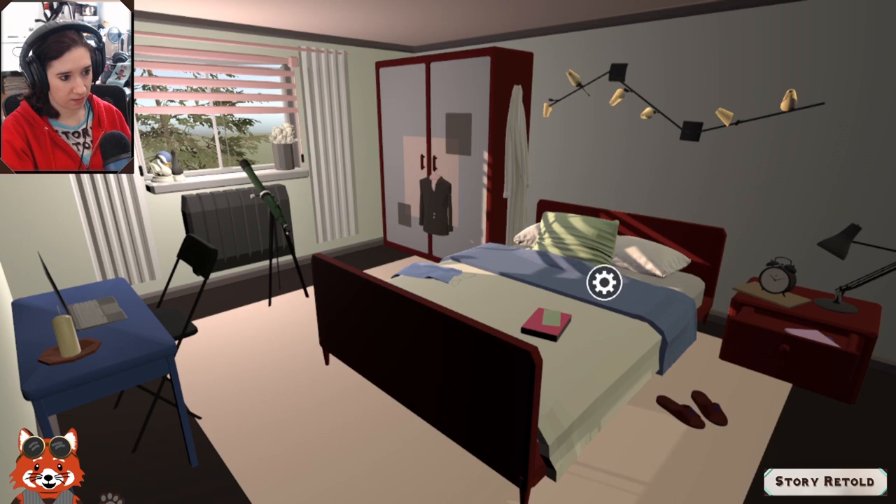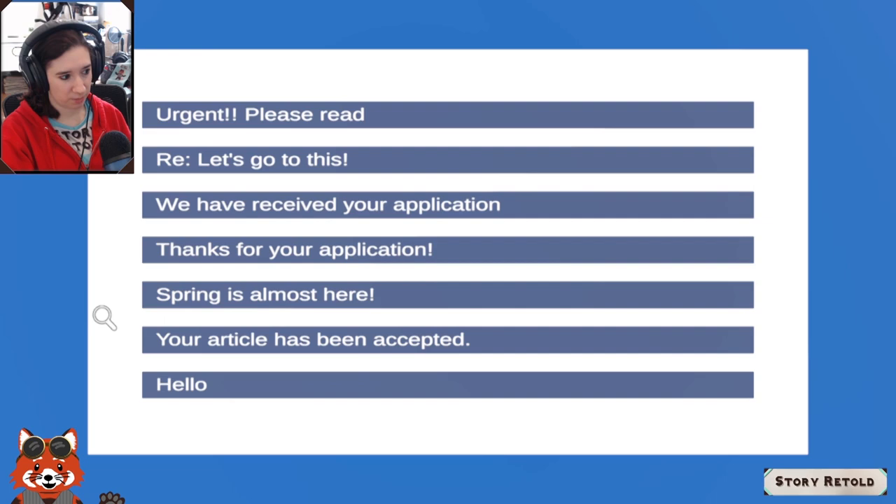Back to the game. Marcella gets an email: 'Urgent — please read. Hello Marcella Moon, according to our records you have not claimed your payment of $270,000 US dollars. You must send a deposit of $450 and a scan of your passport to claim your payment within six business days or it will be forfeited. Bank of the Republic.' This is a scam! Never send a scan of your passport unless it's for official government business.